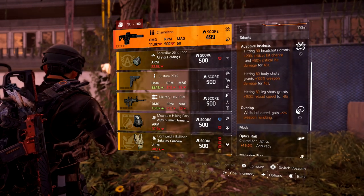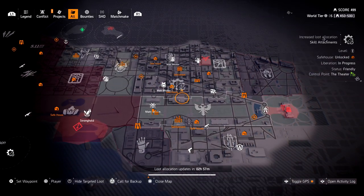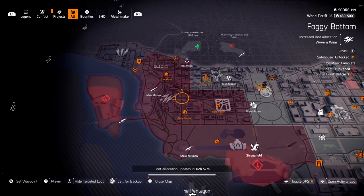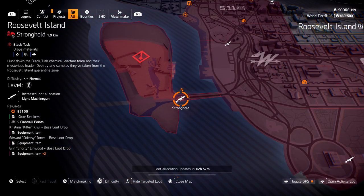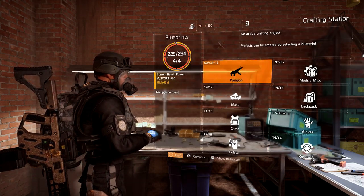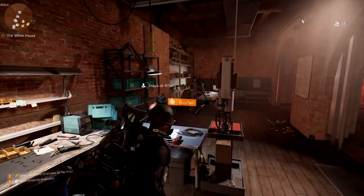They might drop a blueprint in the next update, but as of right now there is no blueprint to upgrade this to gear score 500, so you just have to keep farming for another one. Another way to farm this weapon is target farming — look for the assault rifle and farm that area. If it's a mission you can put on challenging or heroic, you might have a better chance. Just look for the salt rifle listed in target farming, as it's one of the exotics without an upgrade blueprint.